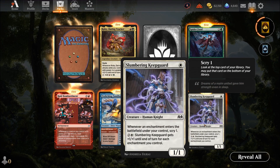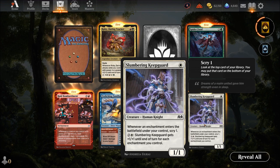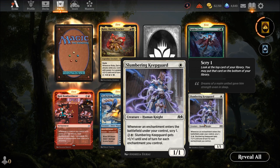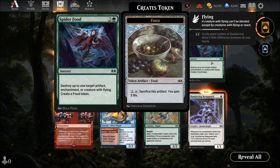Slumbering Keep Guard — one mana for a one-one. Whenever an enchantment enters the battlefield under your control, scry one; Slumbering Guard gets plus one for each enchantment you control until end of turn. Needs an enchantment deck to work — a one-one chump block isn't bad but needs a lot of support. Spider Food — three mana: destroy one target artifact, enchantment, or creature with flying, and create a food token. You get life and remove a pest — pretty good card.